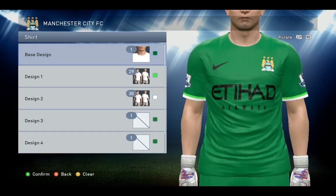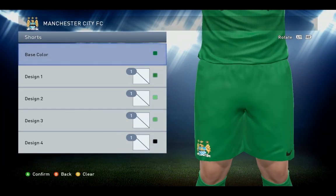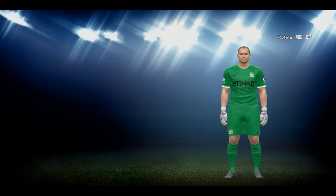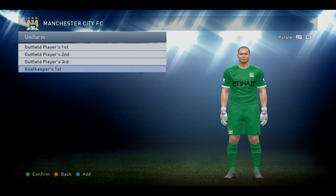And finally the goalkeeper's kit. For the shirt, base design one green, design one number twenty-nine a lighter green, design two number thirty white. Shorts base color only green. And for the socks as well only base color to choose: green.